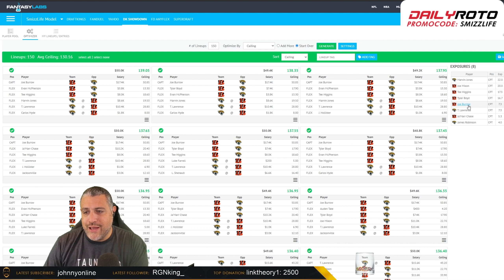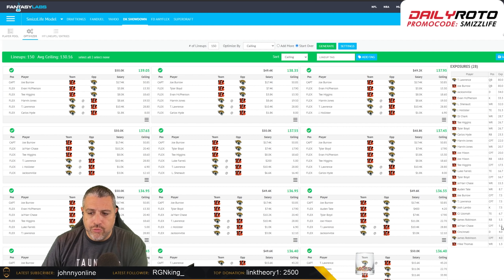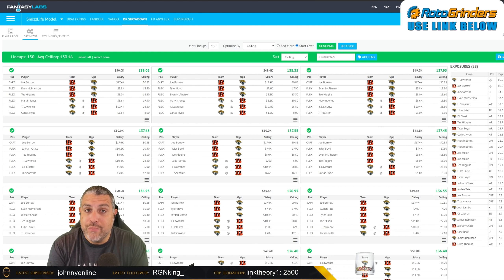Here are the captain allocations — you can see I limited Burrow to seven and Lawrence to seven. We'll pare down allocations on the other players in the groups and boost some while limiting others. It only ends up with about 20% Jamar Chase on the first run, but I'll probably have more than 20% Jamar Chase when the week gets here. Good luck to you on Thursday — drop a like, subscribe, jump in the Discord, and go check out the tools over at Fantasy Labs.